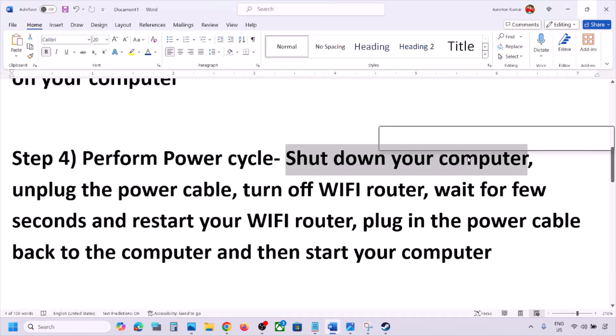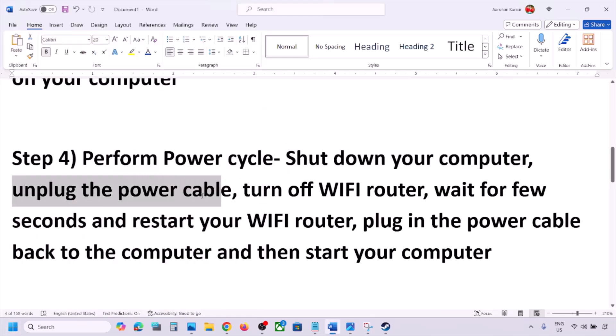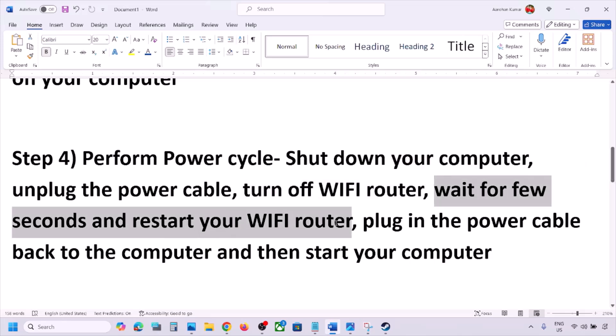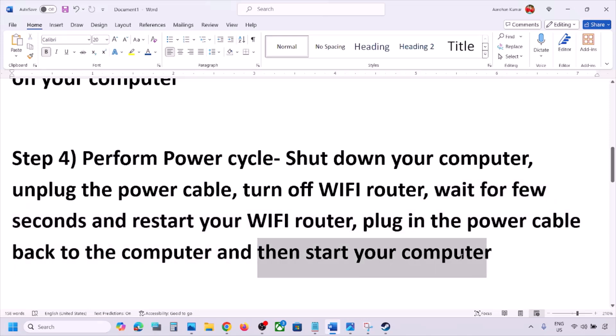The next step is to perform a power cycle. Shut down your computer, then unplug the power cable from the computer. Turn off your Wi-Fi router, wait a few seconds, then restart your Wi-Fi router, plug the power cable back into the computer, and start your computer.